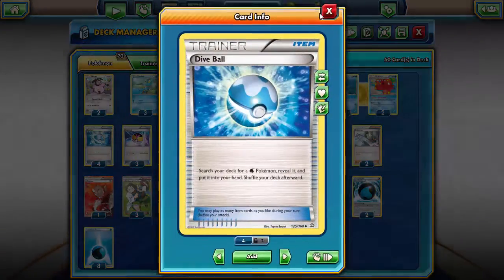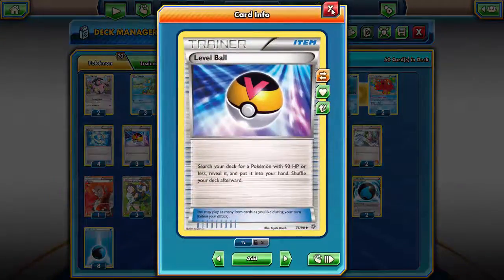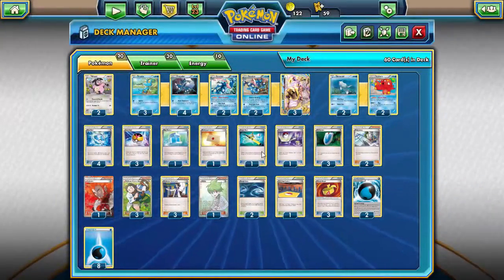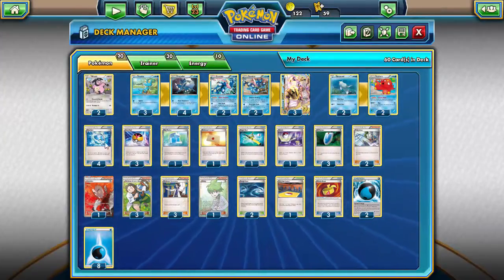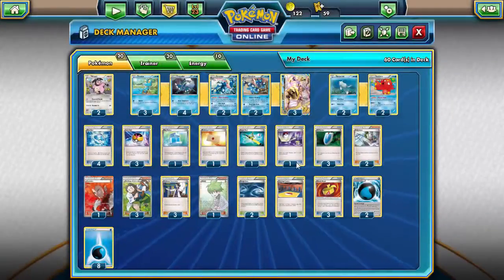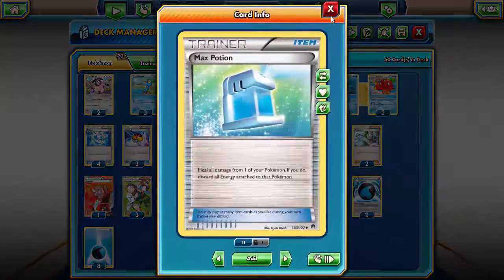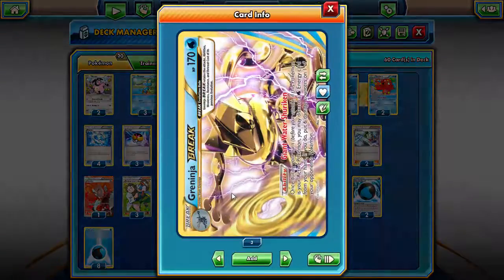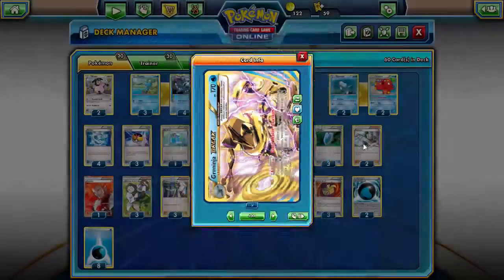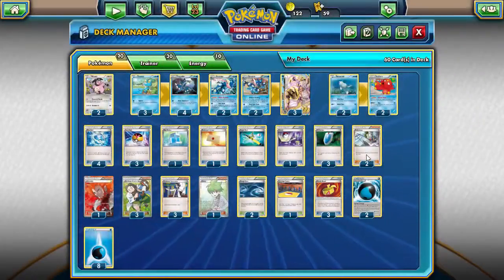On to the trainers: we're running four Dive Ball to get out all our Water Pokémon, and three Level Ball as the second-best option. I don't really want to run any Ultra Balls because they get rid of a lot of precious resources, while Dive Ball is exquisite for that. We're running one Max Potion because Greninja usually will only have one energy on it at most, Moonlight Slash returns Water Energy to your hand, and Greninja Break is very bulky at 170 HP — meaning our opponent generally won't knock it out in one hit. So Max Potion is phenomenal for healing off damage.